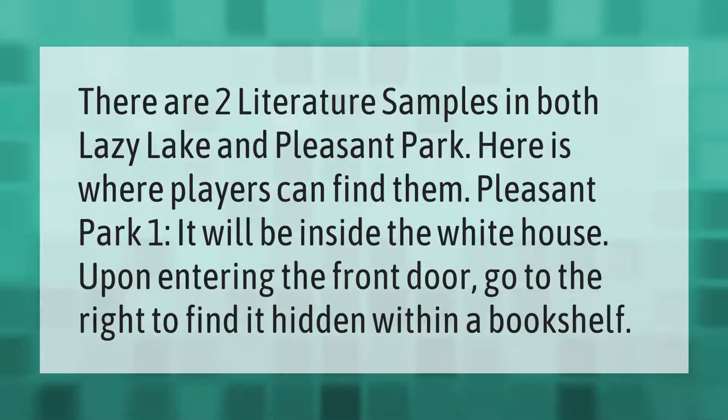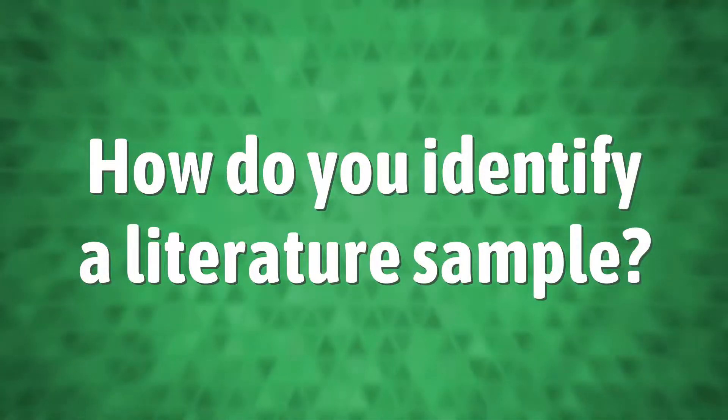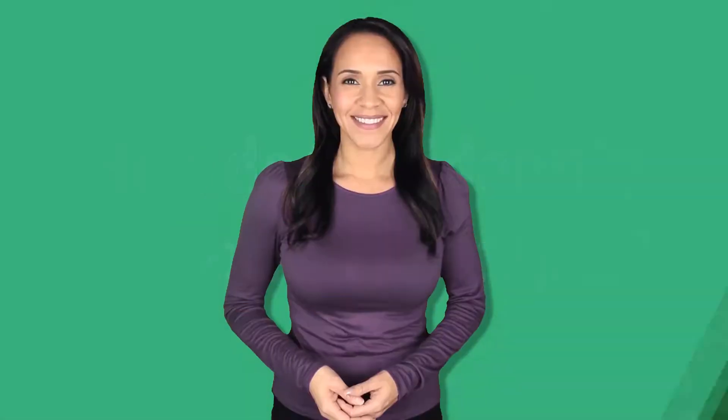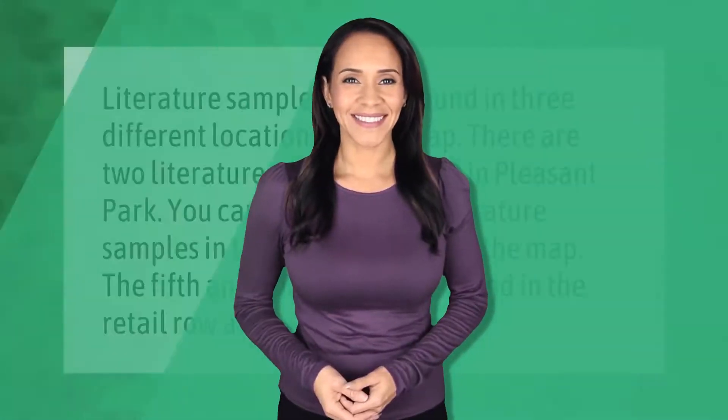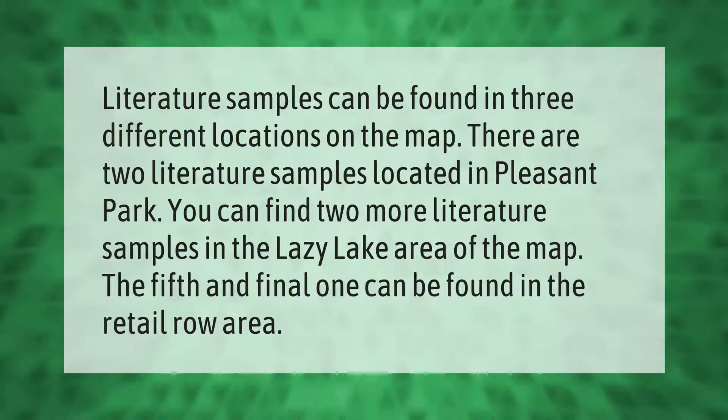There are two literature samples in both Lazy Lake and Pleasant Park. Here is where players can find them. Pleasant Park one: it will be inside the white house. Upon entering the front door, go to the right to find it hidden within a bookshelf.